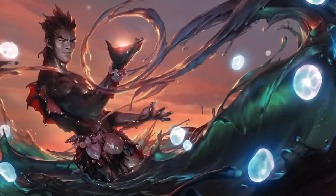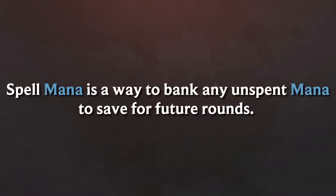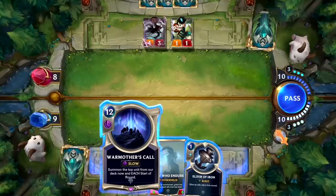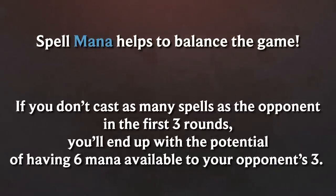There's one more great gameplay feature to cover: spell mana. Spell mana is a way to bank any unspent mana to save for future rounds. At the end of a round, up to three unspent mana are put into spell mana storage. You may keep this mana stored for as long as you like, and it doesn't empty between rounds. The one caveat is that it may only be spent on spells, and not allies. Spell mana helps to balance the game — if you don't cast as many spells as the opponent in the first three rounds, you'll end up going into round three with the potential of having six mana available to your opponent's three.